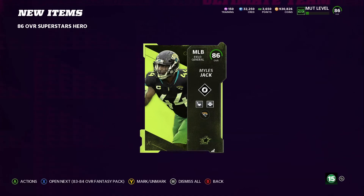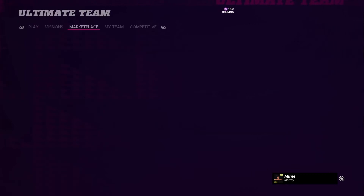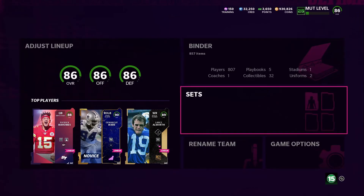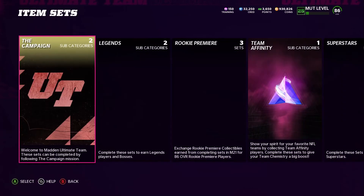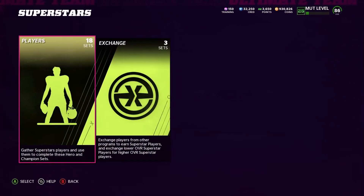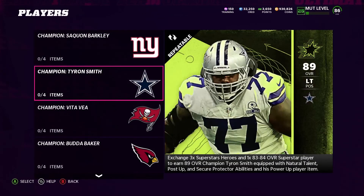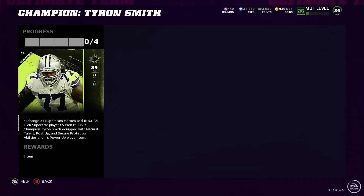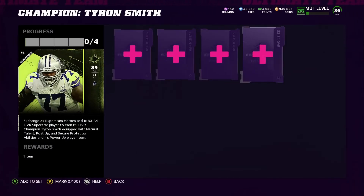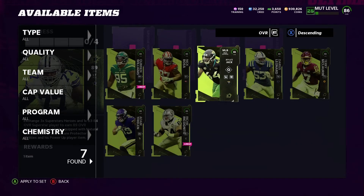I was thinking they'd give us the ones released today but they didn't — that's fine. The only reason I'm saying that is because you're probably able to use any of them in the sets. I'm not going to complete any sets right now because I haven't thoroughly gone through everything. I'll use a lot of those players to complete my solos first, then probably complete some sets. They do have Tyron Smith — I might just end up buying him. You can use any superstar, so that is actually a big win.